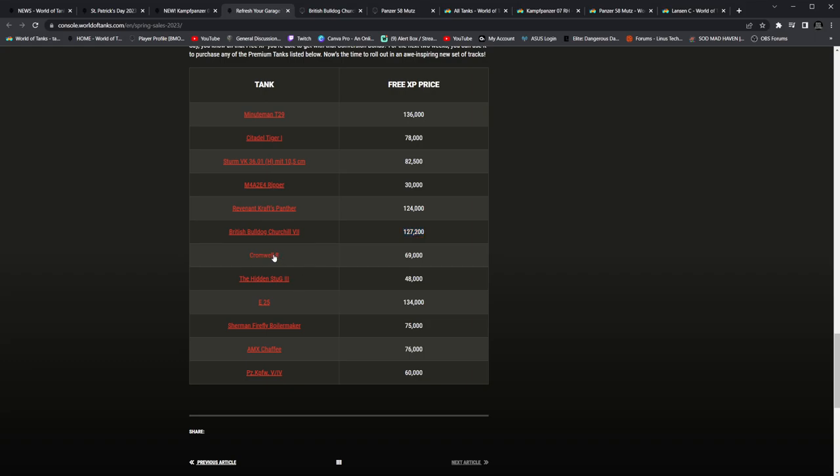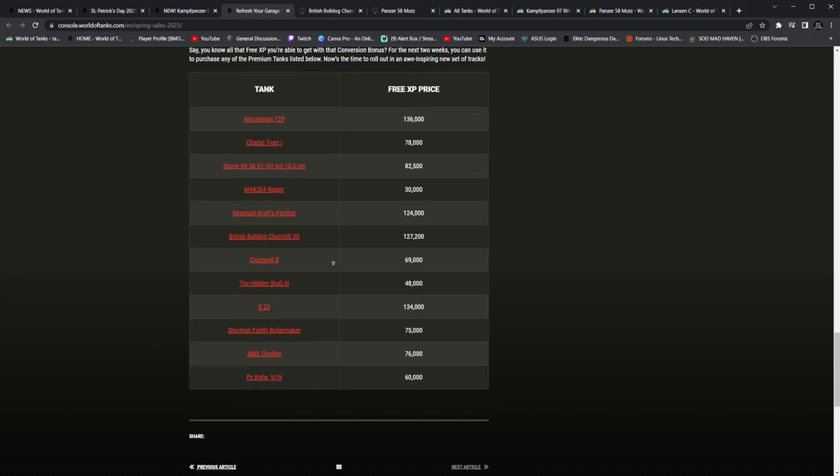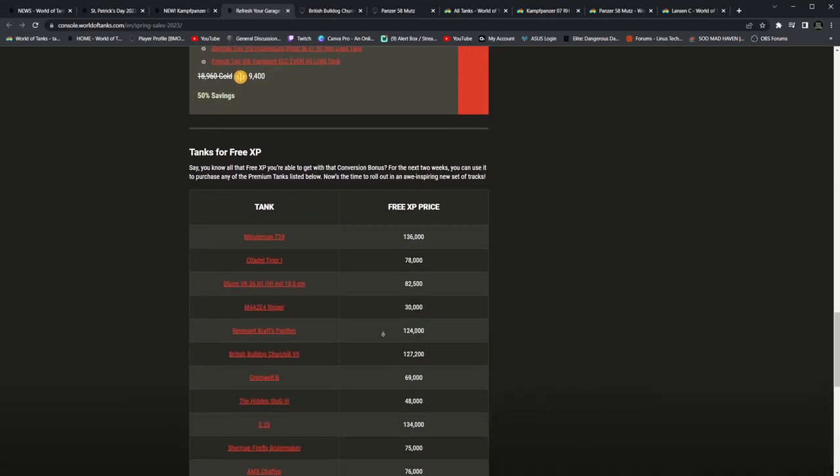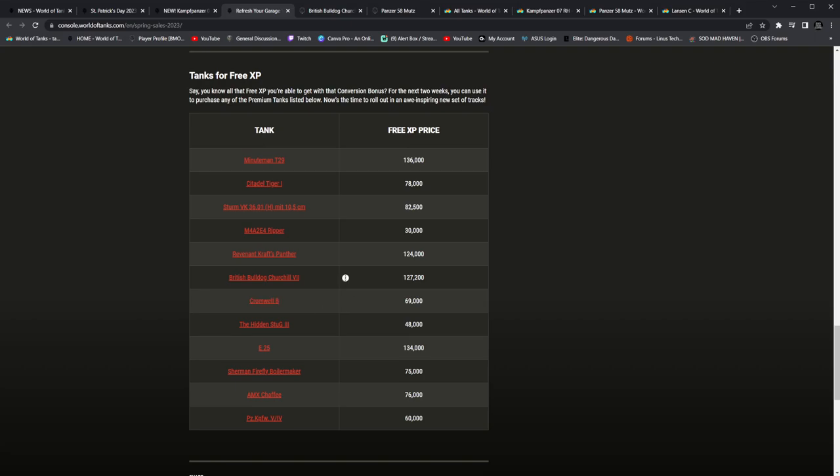Refresh your garage — Cromwell B. Hold on. Well, this might be an oversight, but there's also the Cromwell B as a standalone purchase. Imagine you buy this, and then not just that, you also just barely free XP'd the Cromwell B. That's a bit of an oversight.